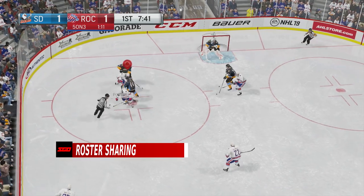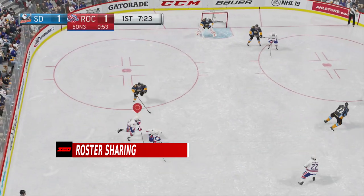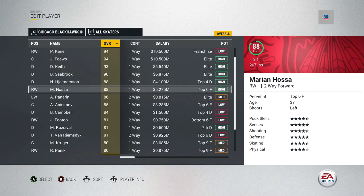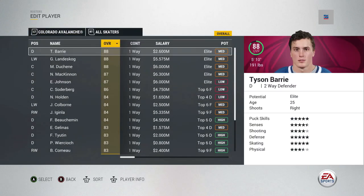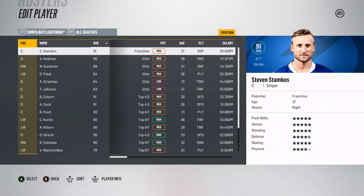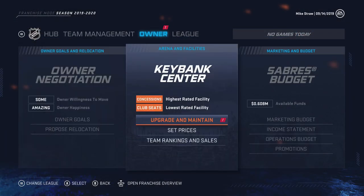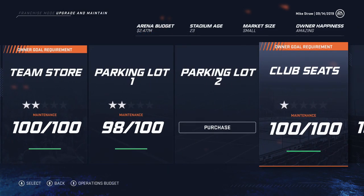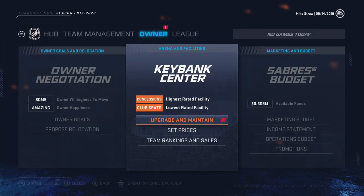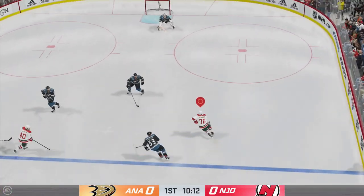Moving on to roster sharing — a feature we've wanted in the series for years. Why this still hasn't happened is beyond me. It's not just about rookies and prospects; what if you want to create 32 classic rosters, or a full league of superhero characters to share with the world? The feature is in almost every other major sports title, so it's time NHL gets with the times. With roster sharing, developers can also put the burden of roster updates on the community, allowing trade updates and signings to be addressed by fans much quicker while waiting for official updates.